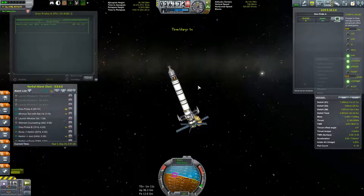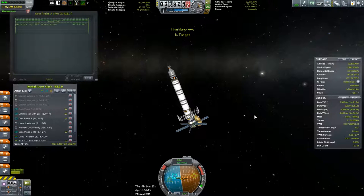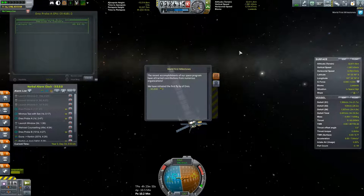I guess I didn't have this part set up so it's facing the sun, but that's okay, still works. We are now officially in the sphere of influence of Dres — we've gotten a world first. We have initiated the first flyby of Dres, and we get 30k for that.